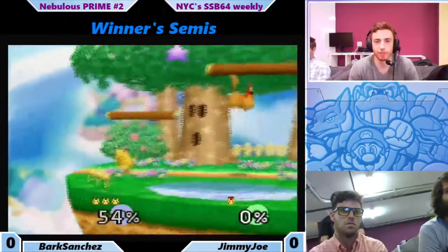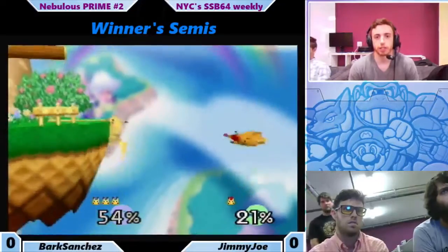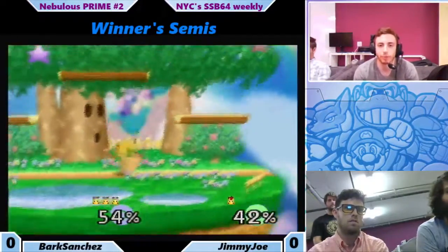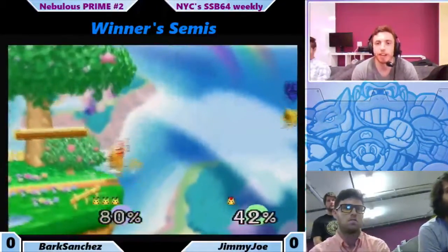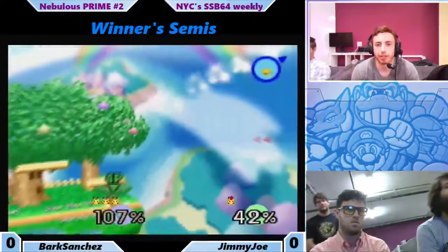Jimmy Jaw's off — not the best position for him. Gets grabbed again. Nice recovery onto the platform, but Bark's right there. You'll see the common approach here: one Pikachu will come from above with a down air and the other one will just stay there and up tilt. Fairly common, and that's a stock.